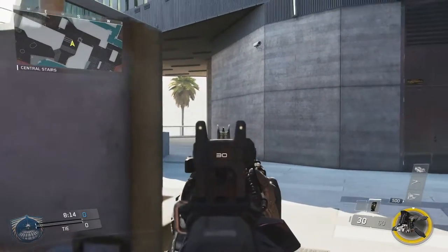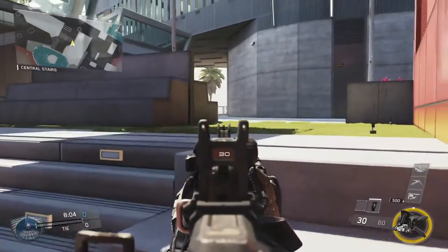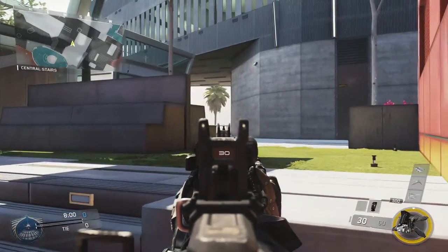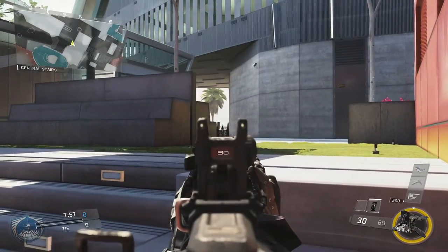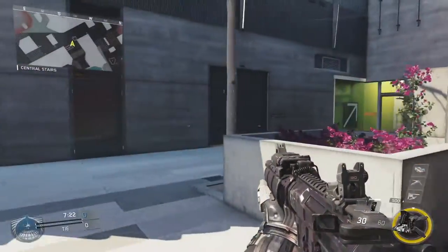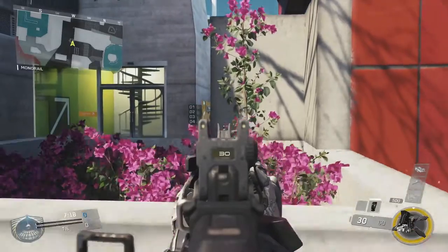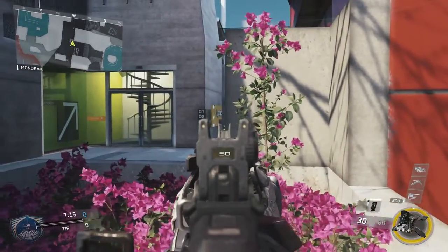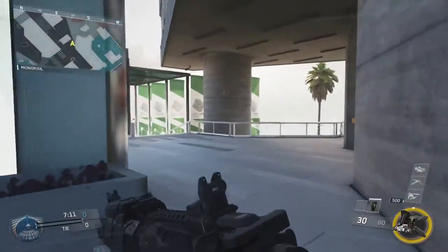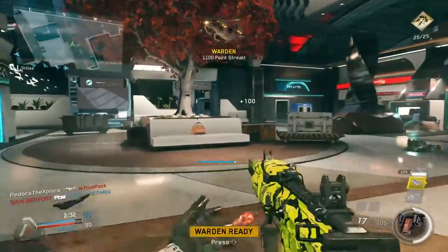Another way to approach this situation would be to use the stairs behind you. Instead of running straight out or running at the top of the stairs, stay at the bottom and just barely peek your head over the stairs to look down that same hallway. For the hallway on the right, people like to hop on the cover and bounce up and down on it, but what you should do is stay towards the wall and dig your face into that corner so most of your body is covered and your hitbox is much smaller.